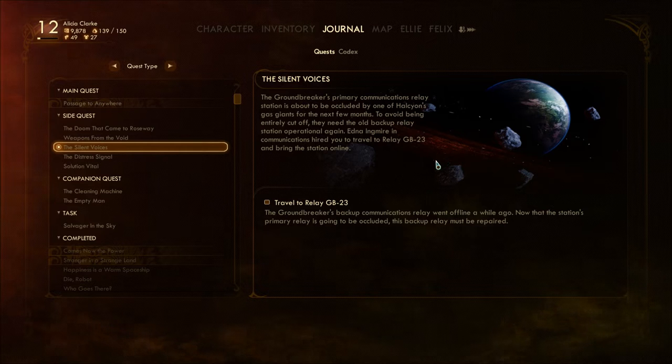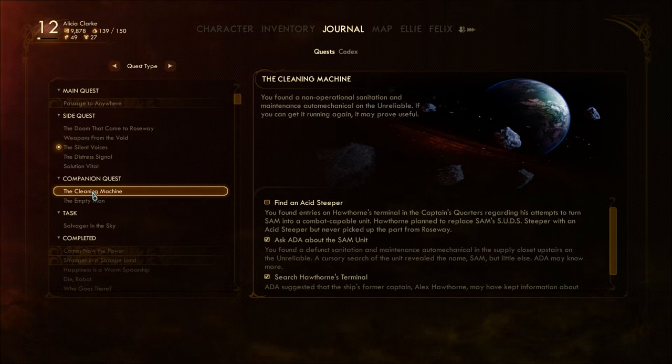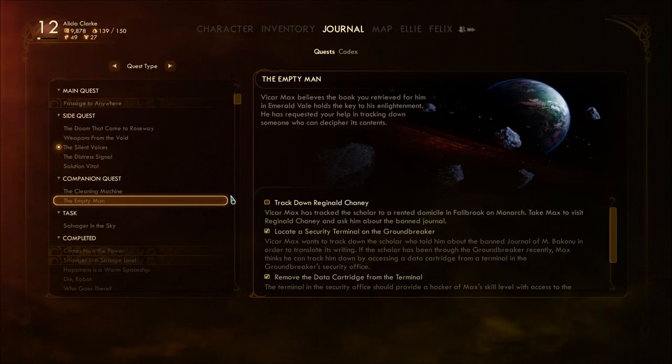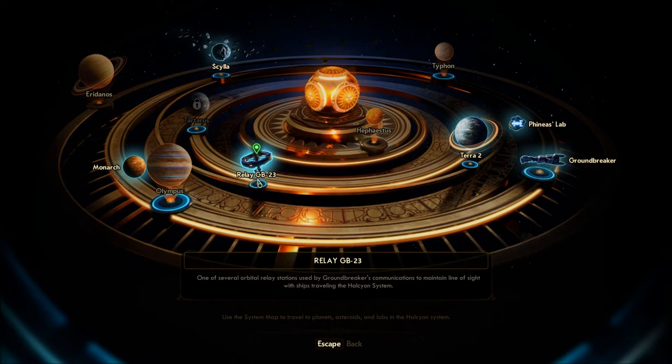You know we're going to encounter something to fight over there. I figured this would be something quicker than exploring Roseway or Monarch. So let's go check out GB-23. There it is — one of several orbital relay stations used by Groundbreaker's communications to maintain line of sight with ships orbiting or traveling in the Halcyon system.